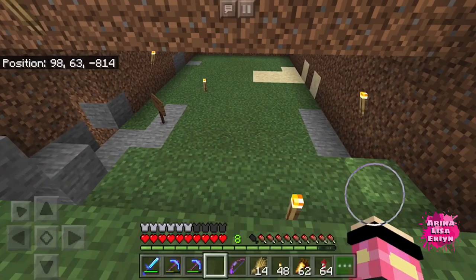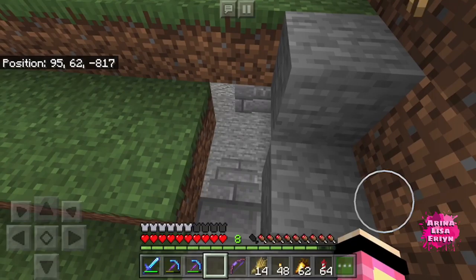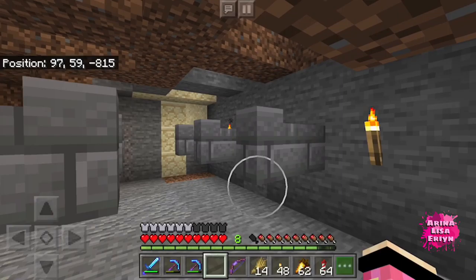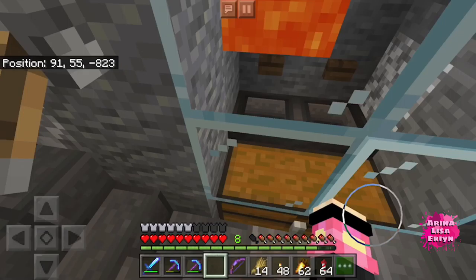Let's go here. This is how my future cow farm is supposed to be — similar design to what I have in my solo survival, if you've seen my previous video. The babies will drop down there into the kill chamber.